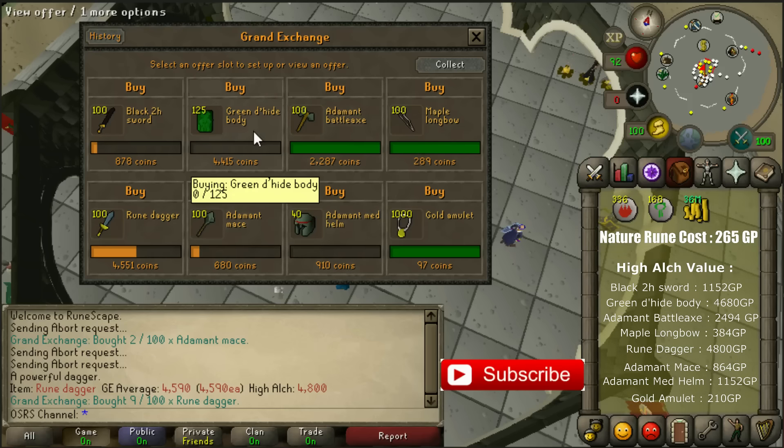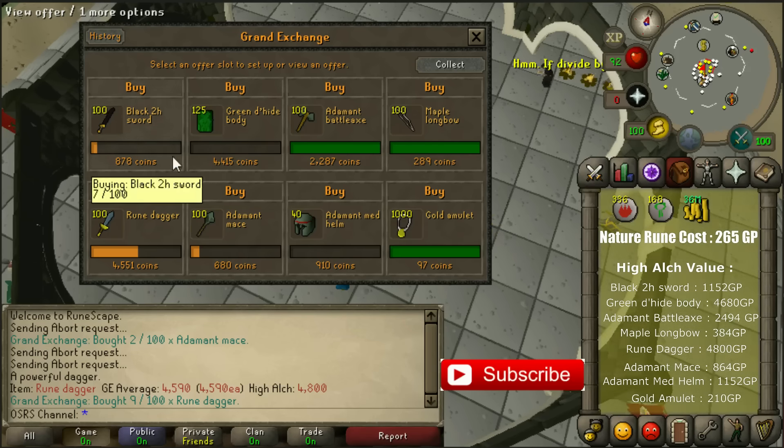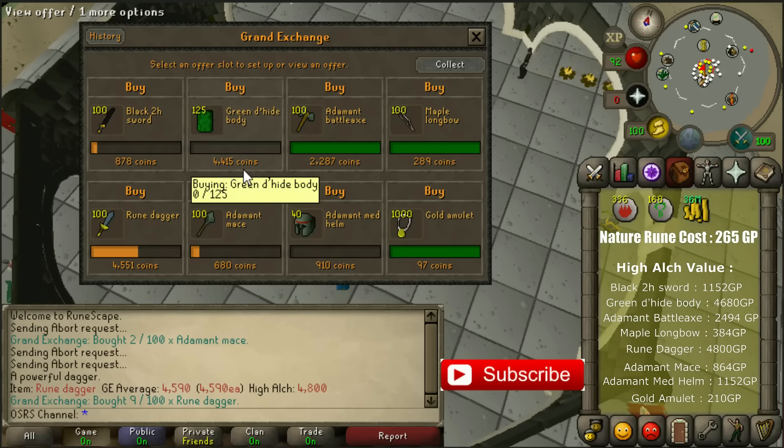Another item you can use is a green dragonhide body. You can buy 125 of them every 4 hours. If you can buy them for this price you won't make any loss, but sometimes it will be hard and you need to pay like 10 or 20 coins more than this price to get them faster. This is also one of the best items to use in the free to play world.